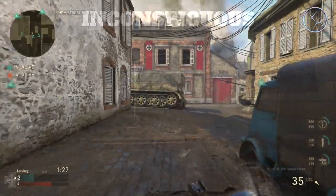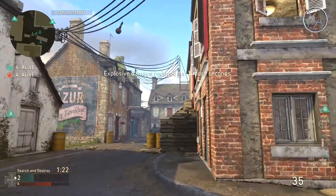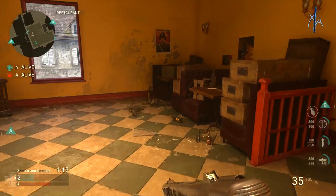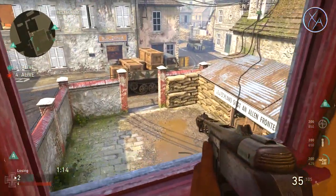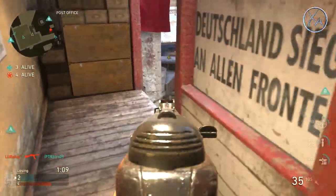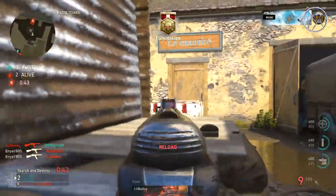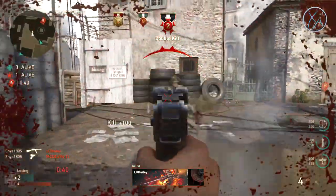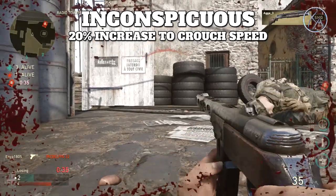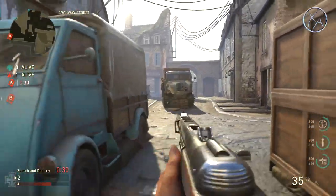Without perks, your best bet is crouch walking around the map, though you'll still be making footstep sounds. With Inconspicuous, you make no footstep sounds whatsoever while crouched — no surprise, since if you're silent while walking, you'll be silent while crouched too. You probably also noticed the movement speed was noticeably faster with Inconspicuous. I ran the calculations: your crouched movement speed increases by 20% with Inconspicuous, which is close to standard walking speed.